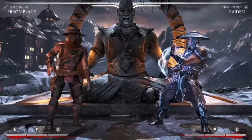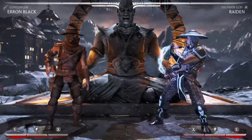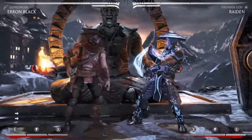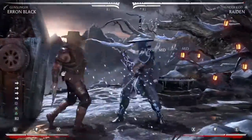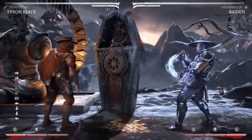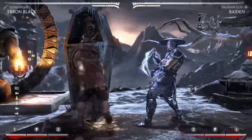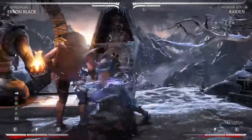Hi everyone, this is MissMeHaddle. I just want to show you some stuff with Gunslinger Erron Black. So you have the forward 1-2-2 string — it looks like this. It's semi-safe because it leaves them at a distance; it's not safe versus everything, but as you can see against Raiden it's safe.